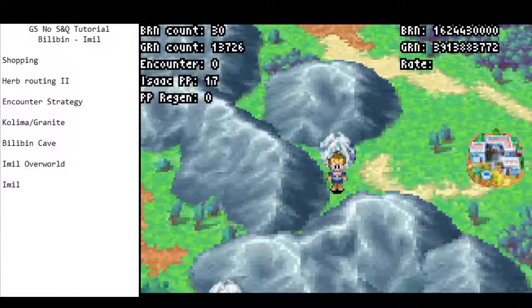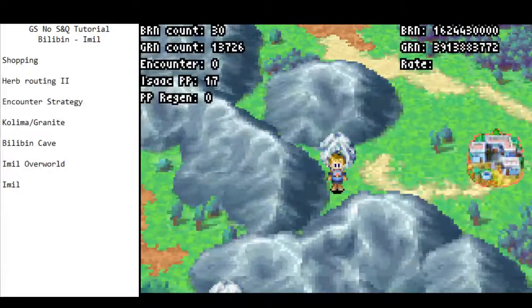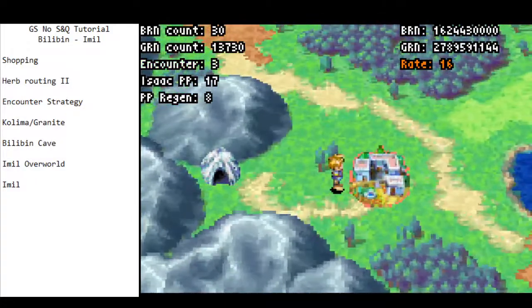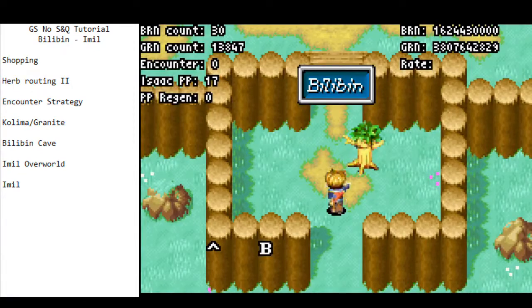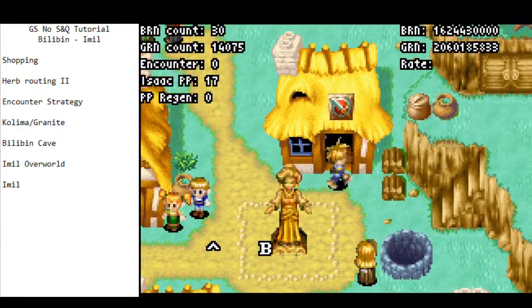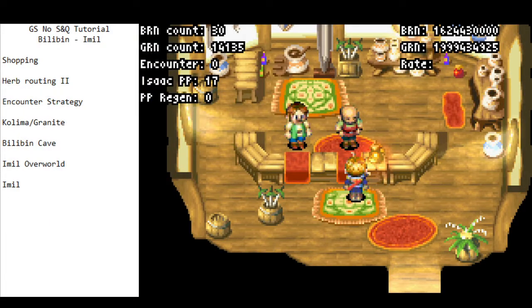At this point in the run, we have just left Goma Cave and we want to head into Bilobin. I like to do this little upright movement here just to hit this bit of the collision to get here slightly faster. First thing we want to do in Bilobin is head into the weapon and armor shop.